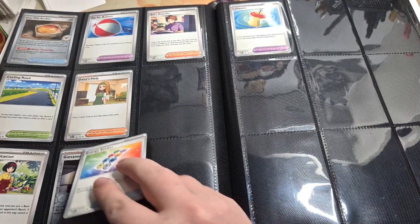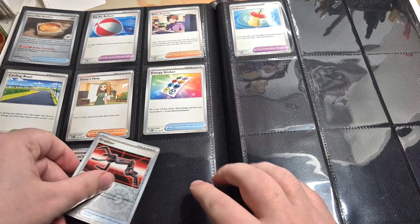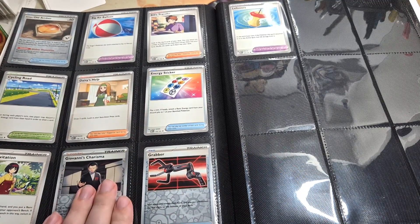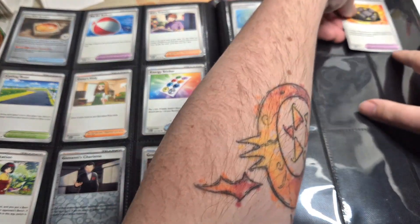That will be right next to the previous card. And that is four pages of trainer cards done — three, four, five. Usually I pick these up when I buy cards and check what else they have.